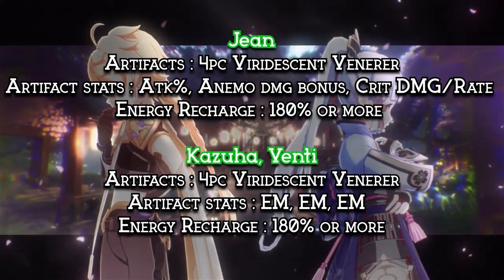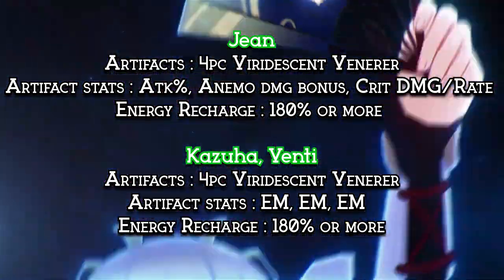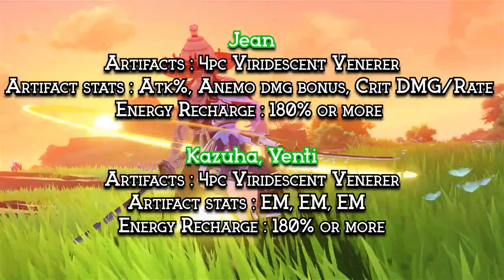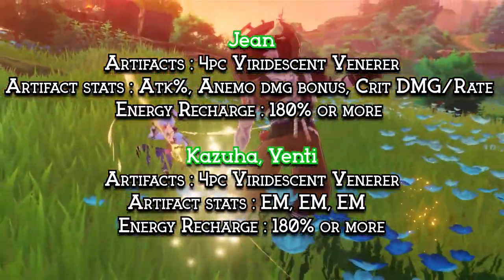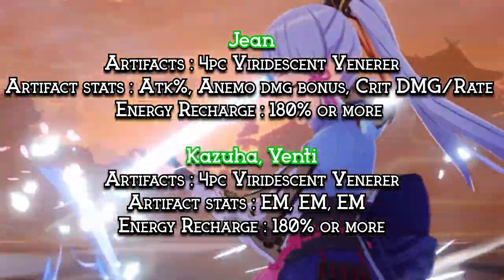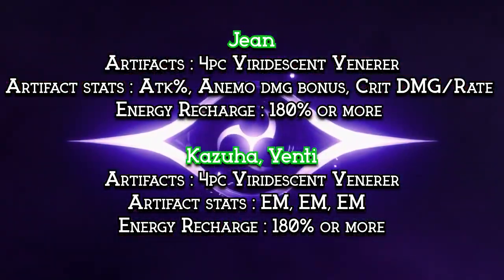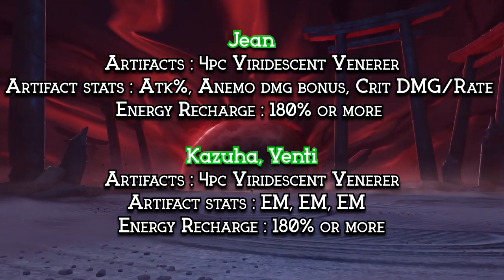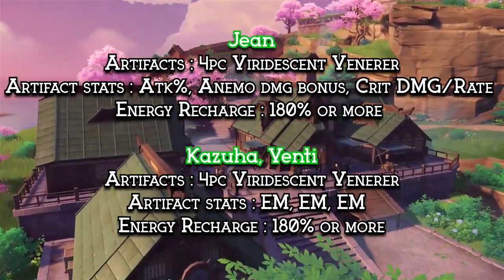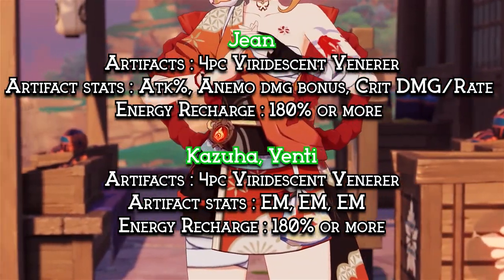As for the three best Anemo characters — Jean, Kazuha, and Venti — they all will be using the 4-piece Viridescent Venerer set, as it is the best set for Anemo characters. For Jean specifically, she can use the Festering Desire to increase her skill damage, and her controllable pieces should be Attack, Anemo Damage Bonus, and Crit Circlet. This is a little different from Venti and Kazuha, whose 3 controllable pieces should either fully focus on Elemental Mastery, which I recommend more, or use a normal DPS build. Their energy recharge should be around 180% or higher, including Jean, since their bursts are very strong and useful.